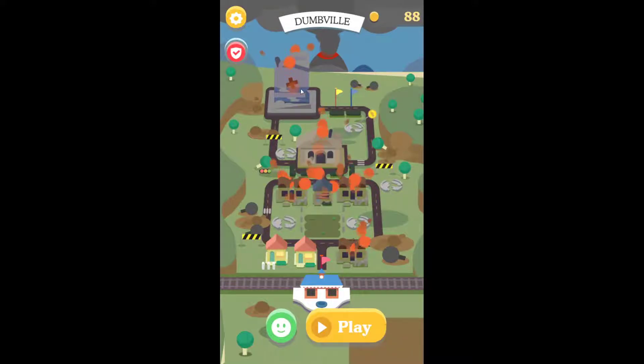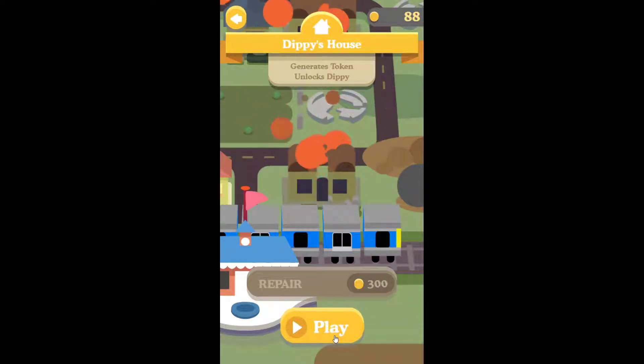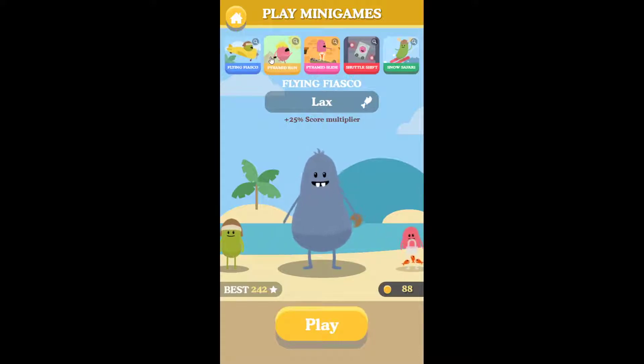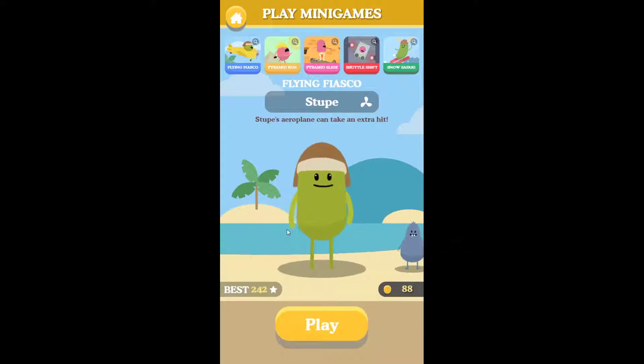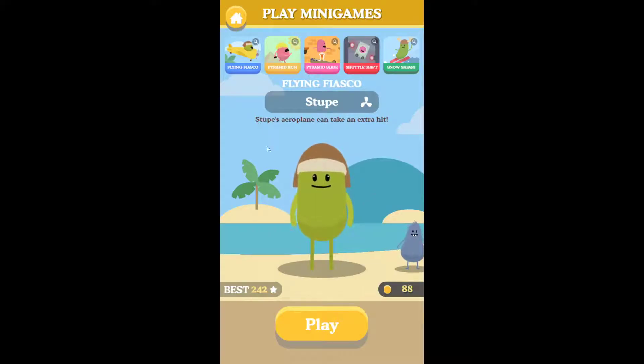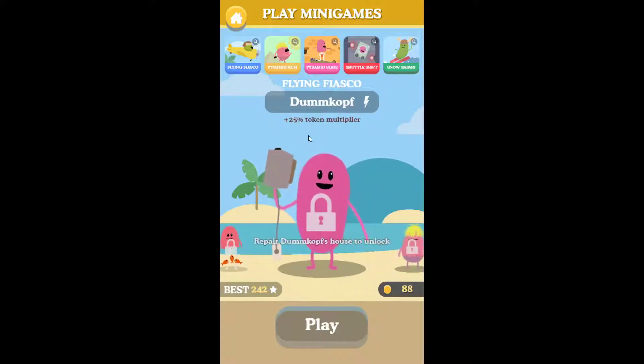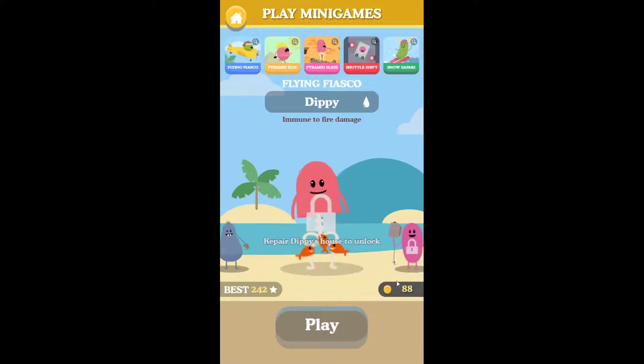Immediately a familiar scene — we have plenty of houses here which you have to unlock. I'm going to start with this one; it will generate a token and unlock the character called Dippy. This is Lux, and I can choose flying fiasco, pyramid run, pyramid slide, shuttle shift, or snow safari. I have just unlocked Stupe and Lux, and both of those will have special abilities such as plus 25% score multiplier, immune to fire damage, token multiplier, etc. — but you have to unlock them.